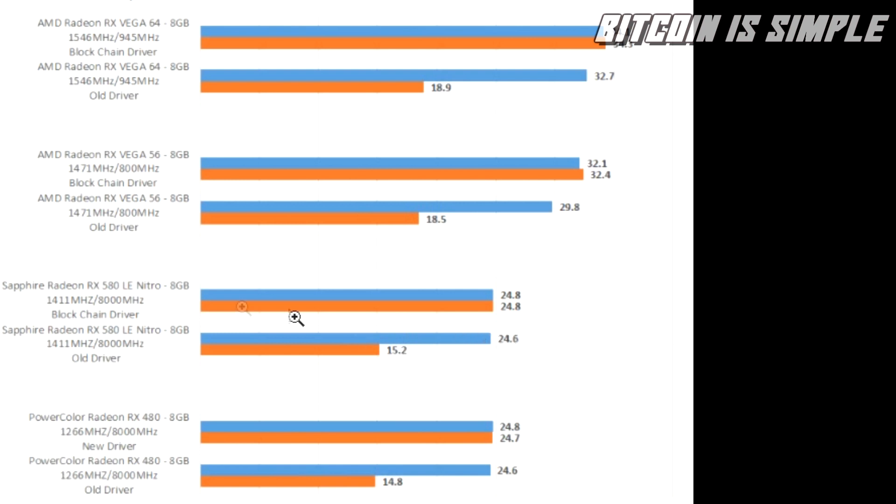Using this blockchain driver, this new driver, you can get a speed higher than it was before. As you can see here, from 24.6 it goes to 24.8 megahashes per second. The same improvement happens with the RX 480 as well.